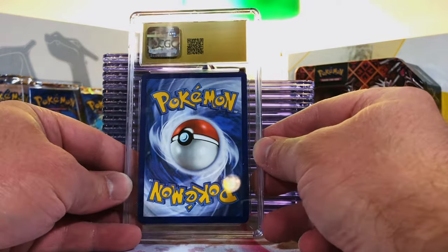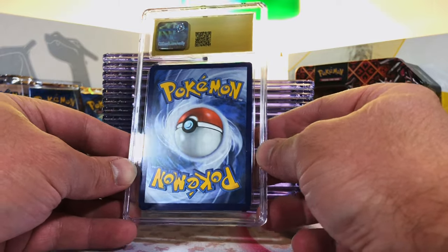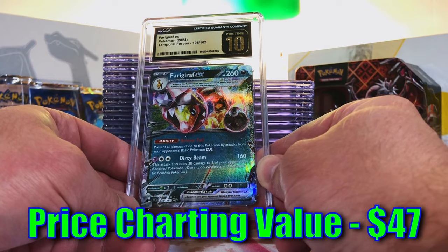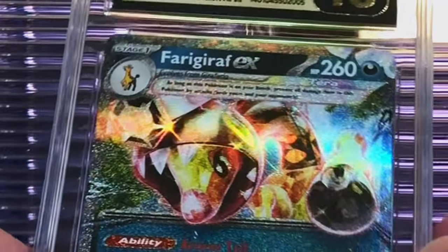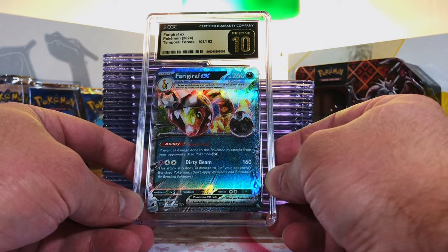Our first pristine ten slab — let's just flip it and see what happens. Bam! That is not bad at all. Farigiraf EX Double Rare from Temporal Forces — I think this is a beautiful card, I like the shine to it, good artwork. Absolutely fire.